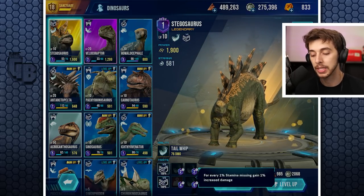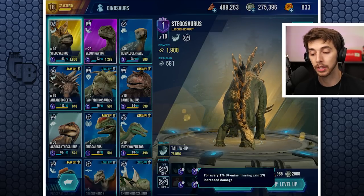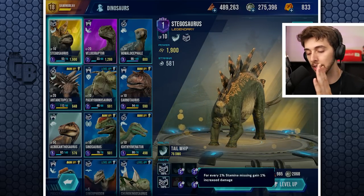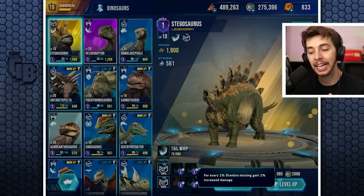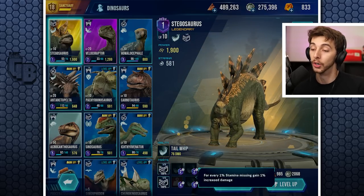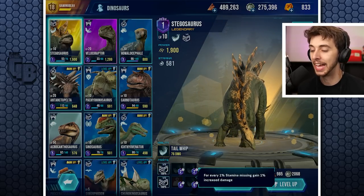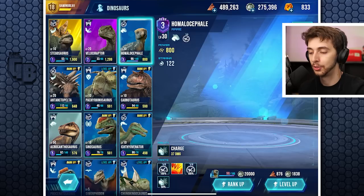At rank six, for every one percent stamina missing you gain one percent increased damage. So basically, the lower its health goes the more damage it does - they call health 'stamina' in this game. So if it's at 99 stamina loss, on one percent health it has basically double damage, which is pretty cool. It hangs around a lot especially at rank six.